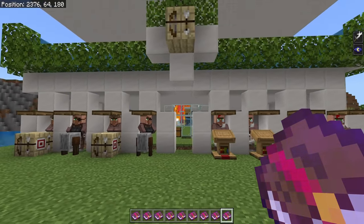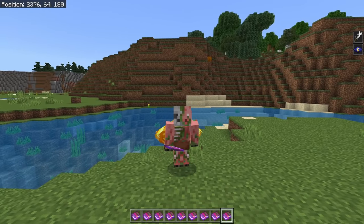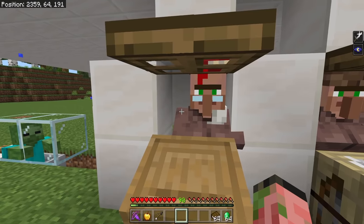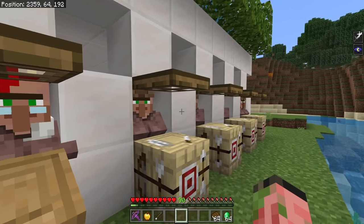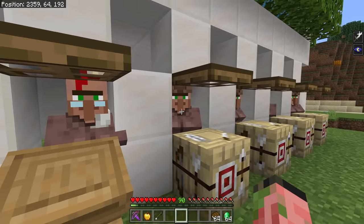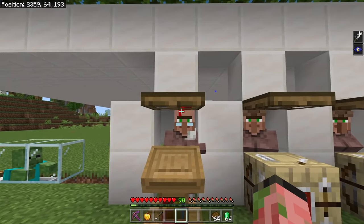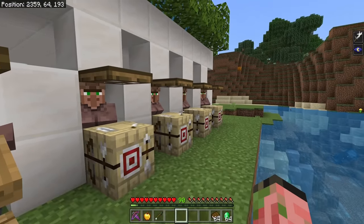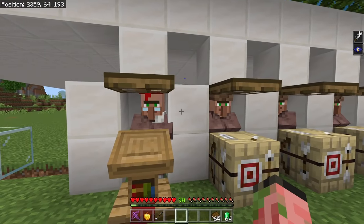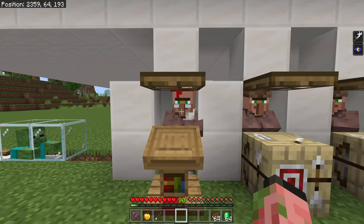There are some great reasons to combine your iron farm and your trading hall. If you want to make your villager trades even cheaper, that's incredibly easy. You can turn any of your villagers in your trading hall into a zombie villager and then cure them. Curing any villager in your trading hall gives an area-of-effect discount to all of your villagers, reducing all of their prices, which is super convenient.